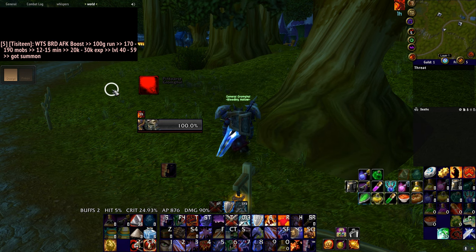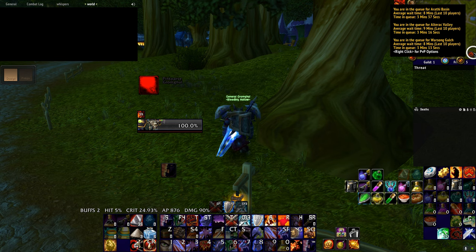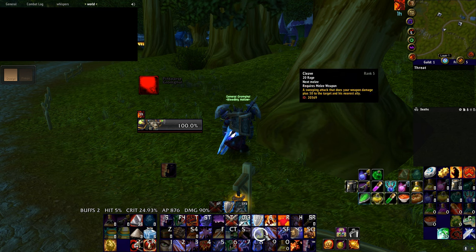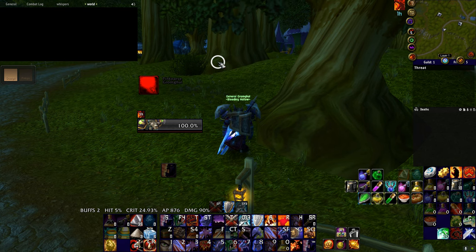If you have a friend online, he can queue you for BGs from Orgrimmar, Stormwind, Thunder Bluff, Undercity, Iron Forge, or wherever — just someone to queue you up for a battleground. Then you jump into Darkmoon Faire, pop a free action potion, go straight into shield wall, and two seconds before shield wall expires you pop last stand. That will give you enough time to speak to the NPC and just tap enter battleground.